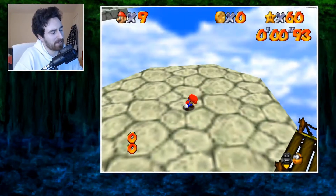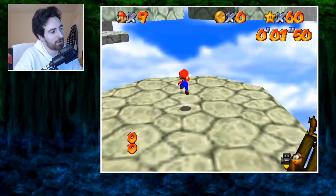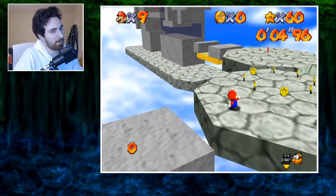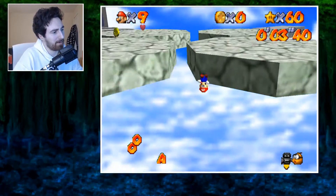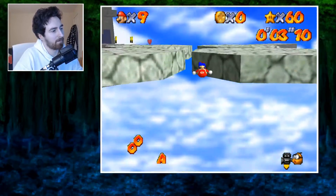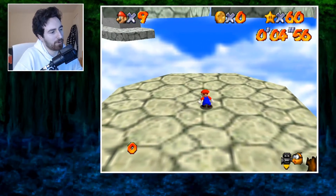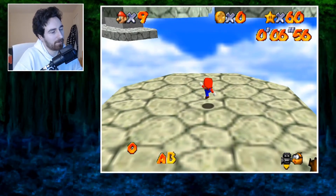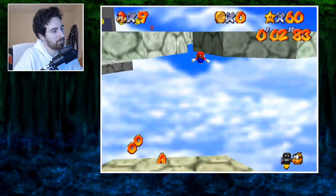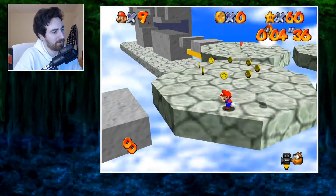You always want Mario to be facing straight forward but then sort of lean him to the right as you do your jumps. You'll see I'm moving the stick very slightly as I do the triple jump. Once you make the triple jump you want to hold up left when you do your wall kick so that Mario lands on this spinning platform. Another way to do this trick is with a buffered jump kick — hold A when the level is loading and then press B immediately.